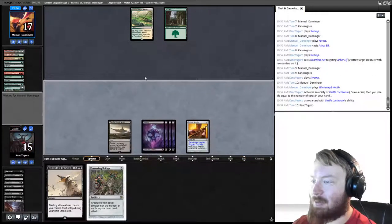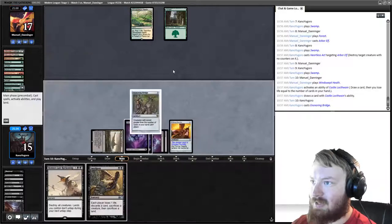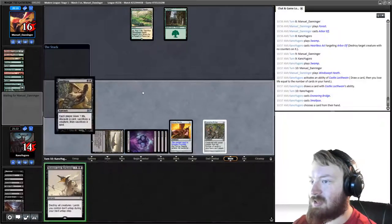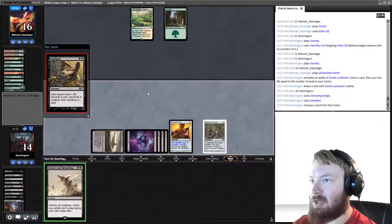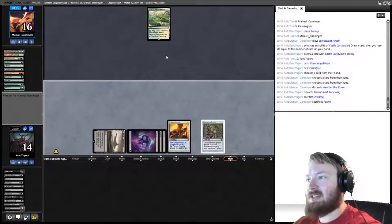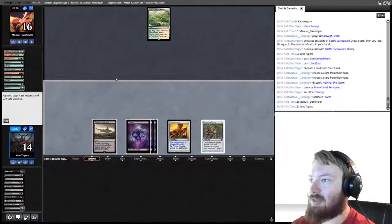We get an Ensnaring Bridge, untap, draw Smallpox, and play Ensnaring Bridge. Do we want to Smallpox now? We're going to do it now because it denies our opponent the ability to play some things — we have enough lands. They lose their Forest and discard Weather the Storm. Interesting.